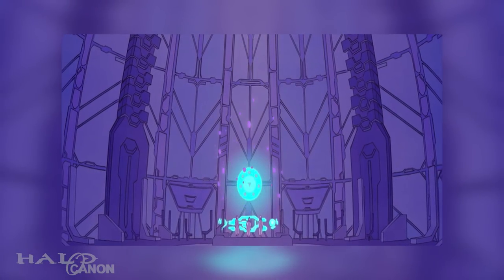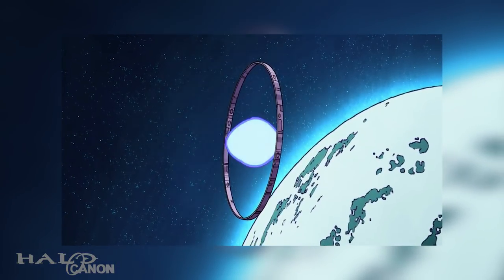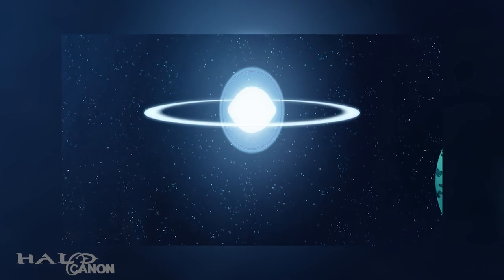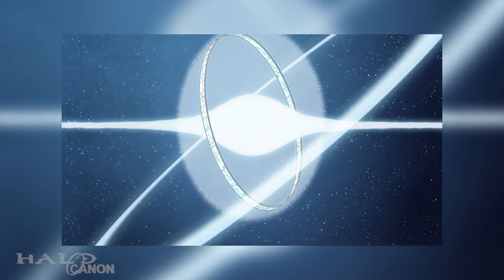Like most Forerunner installations, Halo is powered by vacuum energy — a sort of background energy that permeates the vacuum of space. When a ring is primed, vacuum energy is siphoned from local spacetime to near-depletion. Basically, you can't rapid-fire Halos.